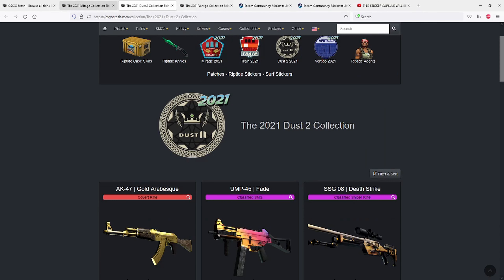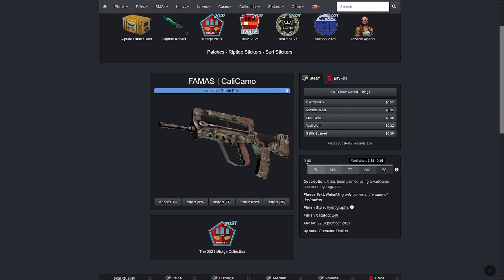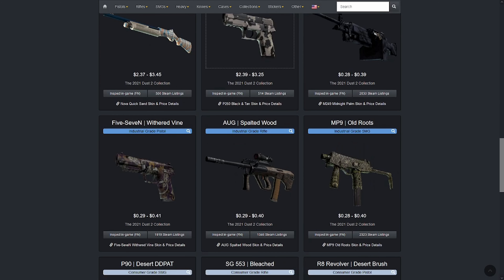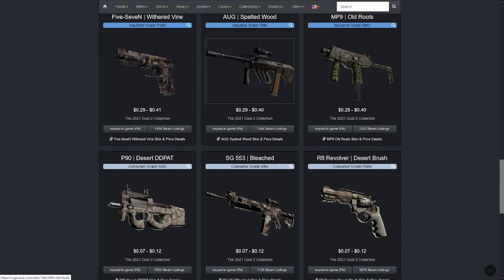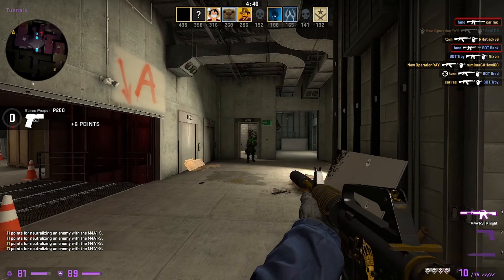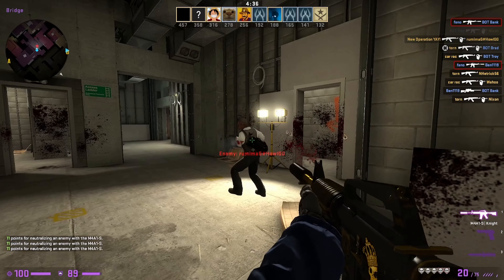Maybe also the P90 Verdant Growth Factory New, or perhaps a Cali Camo from the Dust2 collection — some of the industrial-grades there. The Spalted Wood looks kind of cool, or the MP9 Old Roots. Mix and match some of those, go Factory New, go all-in, and you can get like 20-plus skins in industrial-grade, depending on where you buy and if you create buy orders.